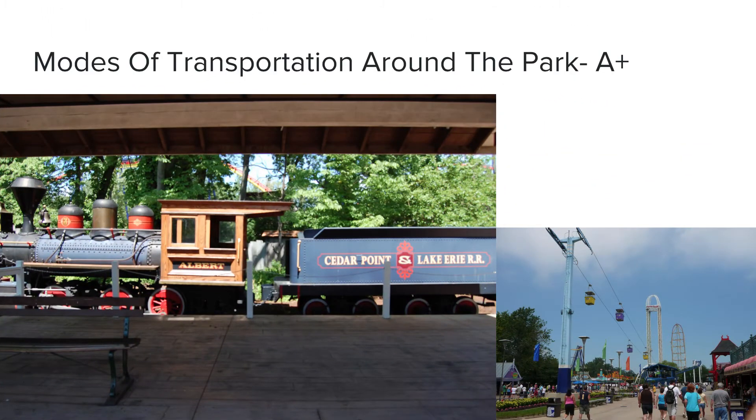Modes of transportation around the park — I'm a big fan of Cedar Point's transportation systems. They have a sky ride that literally goes the same exact path through the midway from the front of the park near Raptor to the middle of the park by Top Thrill Dragster and Power Tower, as well as Corkscrew. In the back of the park there's also a railroad train. I'm giving this an A+ for modes of transportation. The sky ride was just a great quality ride.